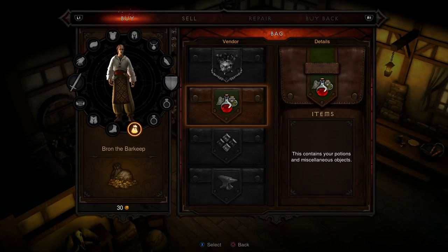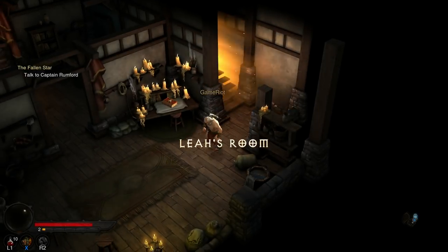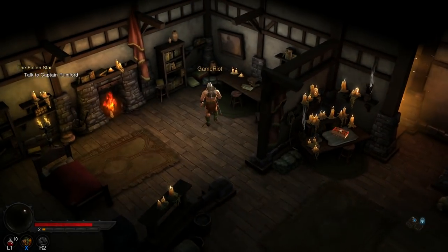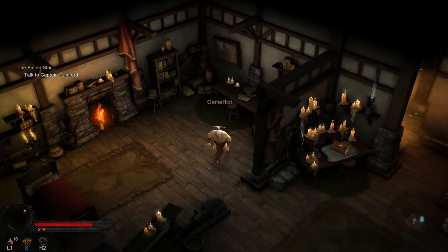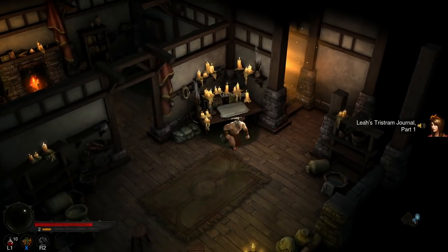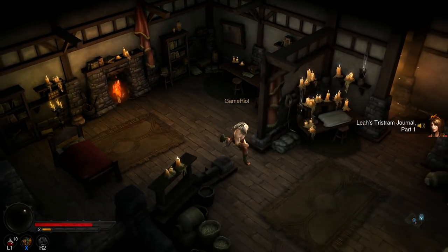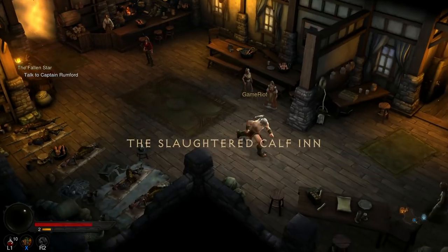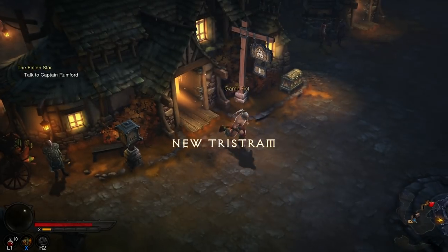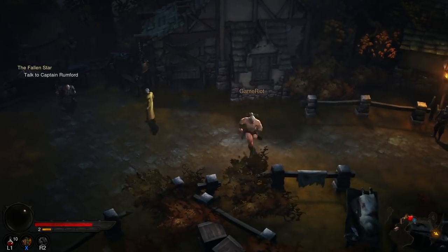'The dead will overwhelm us all unless something is done.' I will send them back to their graves — I will save your town! 'You should speak with Captain Rumford at the gate.' That's actually weird — I sort of come from Rumford. There's a merchant here: 'Bring me whatever treasures you have no use for, I'll give you a bit of coin.' So this is stuff I have equipped. The equipment side of things is confusing me at the moment. There's also a journal: 'We've been under siege for six days now.'